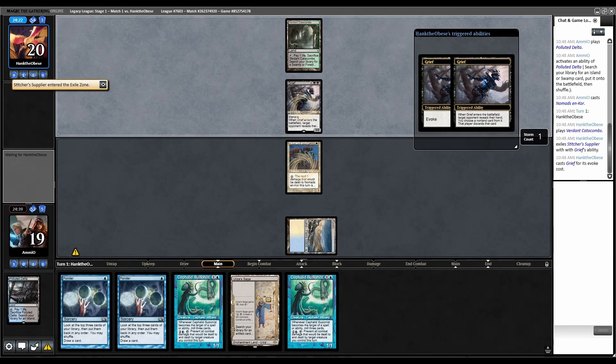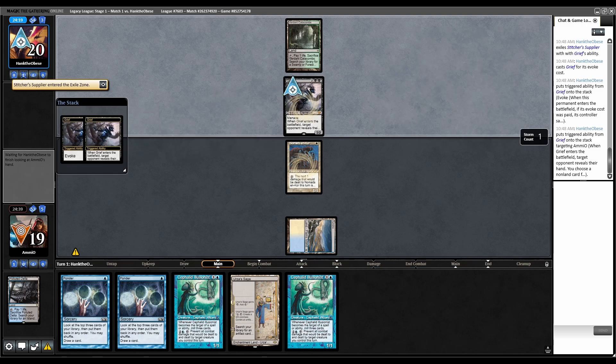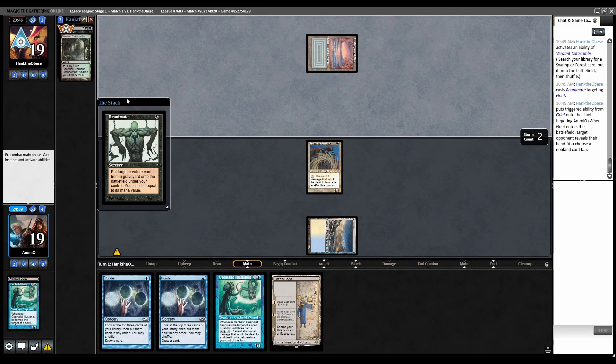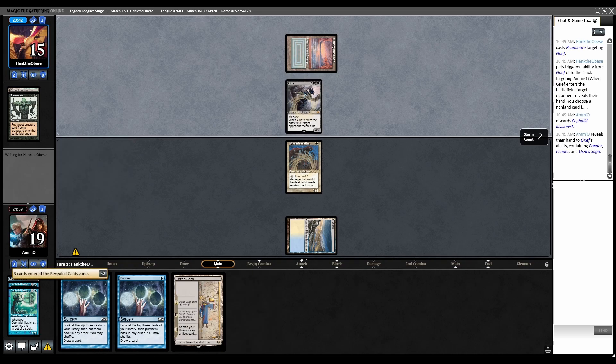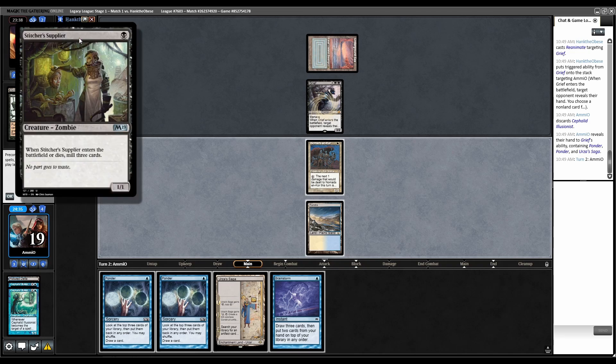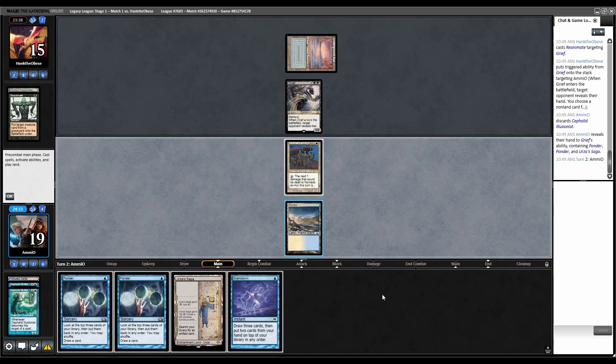Verdant Catacombs, Grief. If they can reanimate this, they can Grief both Illusionists out of our hand. They fetch Underground Sea. We've been scammed out of our turn two combo. They exiled Stitcher's Supplier, so they are Hogaak.